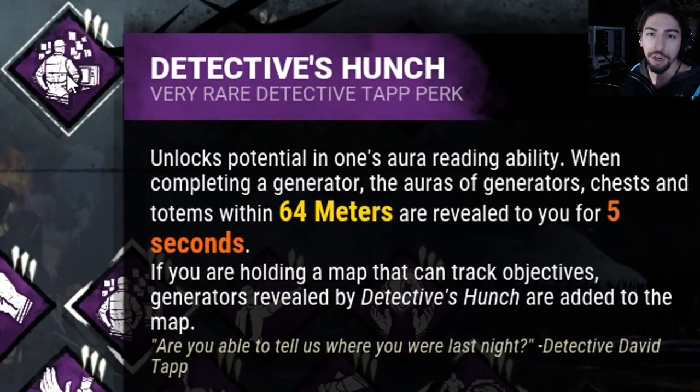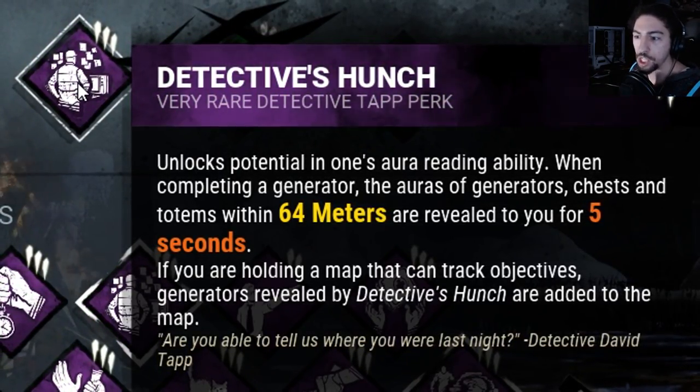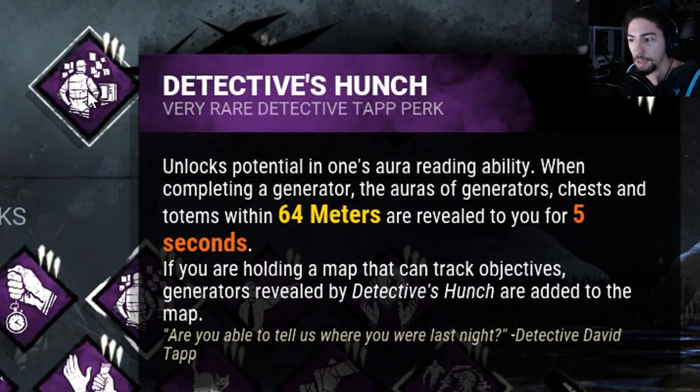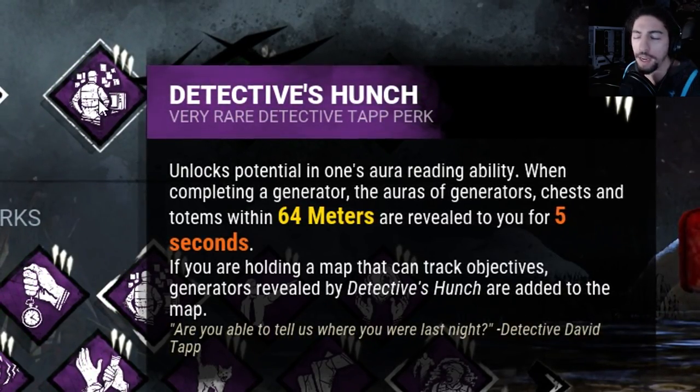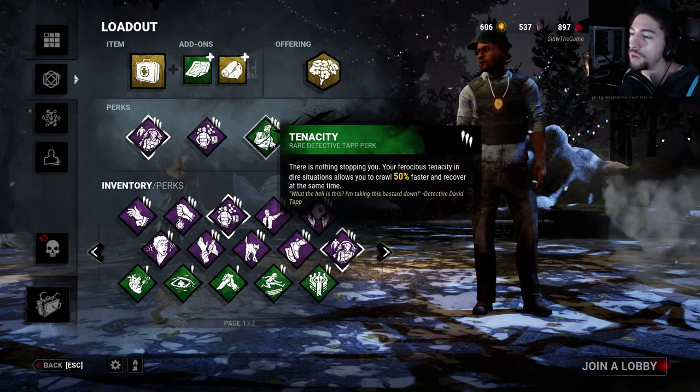Then we got Detective's Hunch: when I finish a generator, the auras of other generators, chests, and totems within 64 meters of that generator I complete are revealed for five seconds. I should probably use a map to make it better, but I don't even think I have a map.